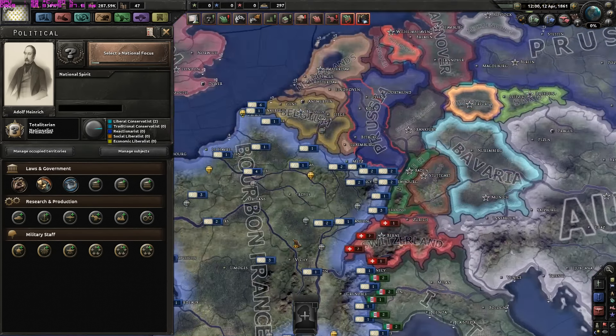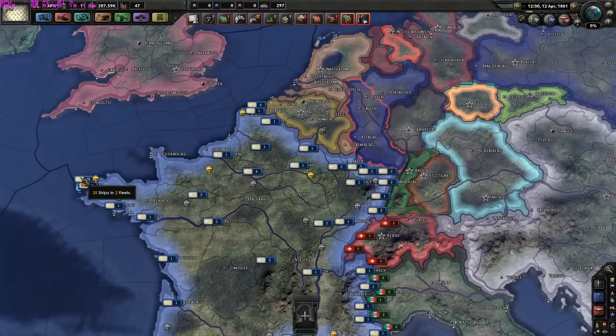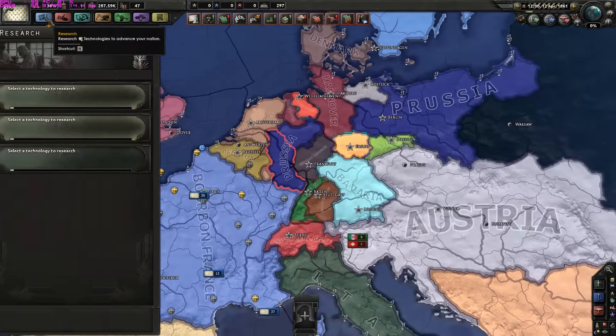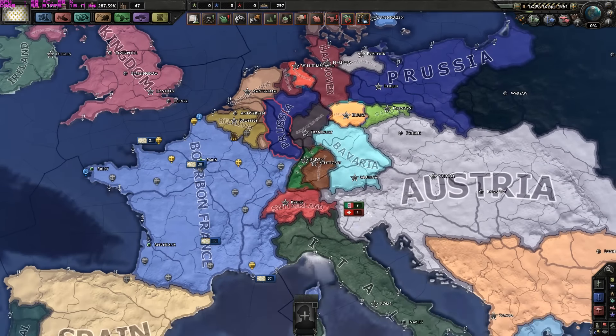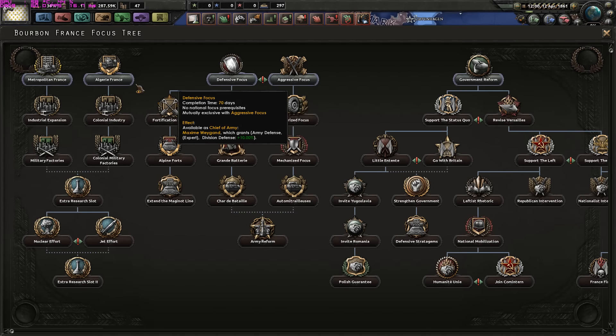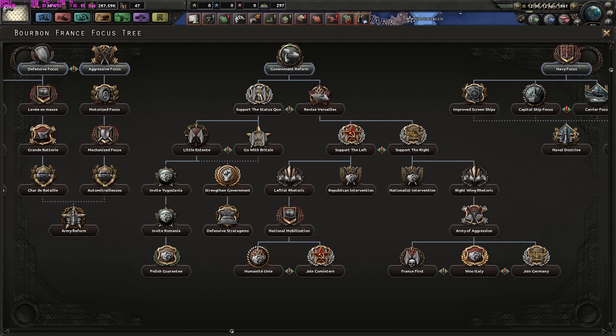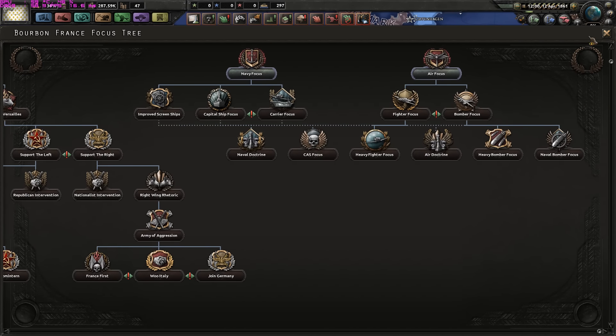Let's take a look at the French one. Well, the French at least kept their army. Their army strength is 570,000. It's called Bourbon France and they are despotic autocrats, being led by Napoleon III. The French have kept the basic French focus tree with no modifications.